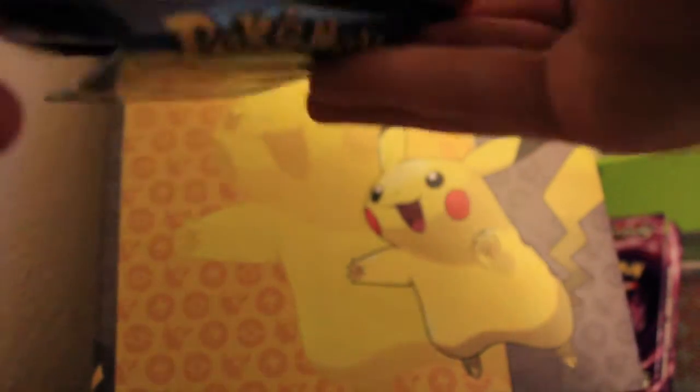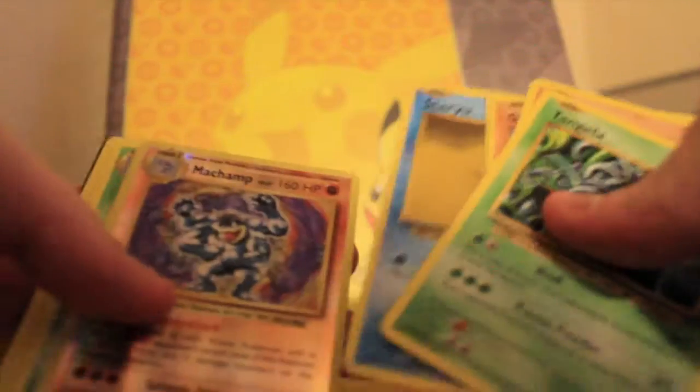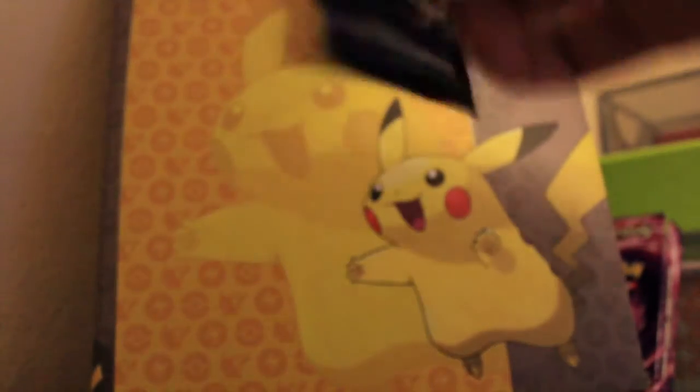Next pack and another green code, so we'll just go through this one — Machamp and another Beedrill. Two more Machamps kind of sticking together, it's weird.